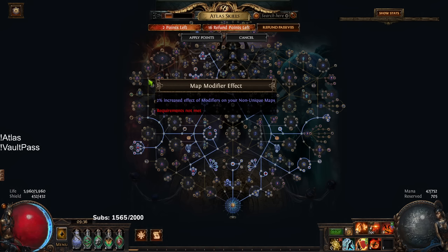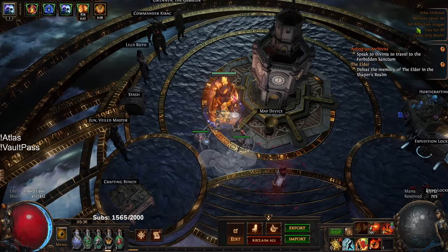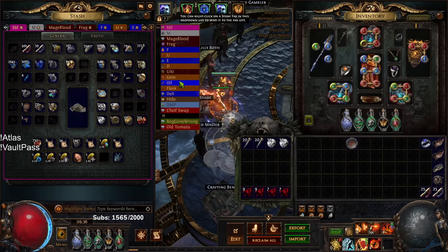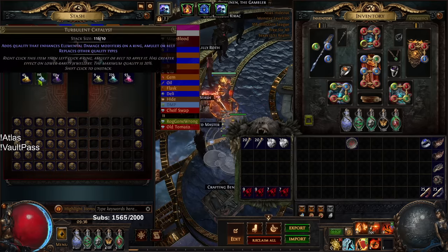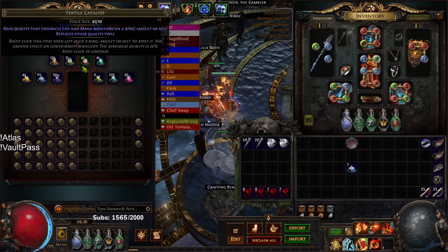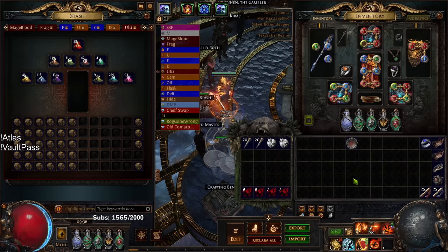The only thing affected by quantity and rarity in Ultimatum is the catalyst drop. I'm currently in SSF and I've done close to about 20 hours of Ultimatum, and this is my entire catalyst stock. Before I started, I had one Turbulent Catalyst and used about four Fertile Catalysts. Now I'm going to demonstrate a quick Ultimatum run and explain why I'm doing it.